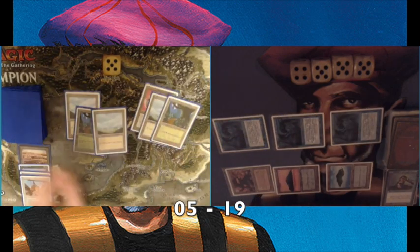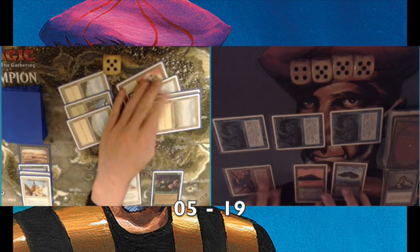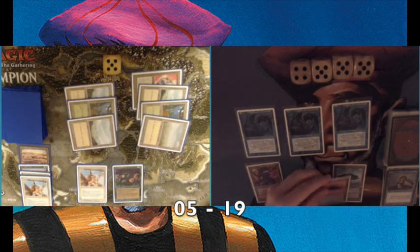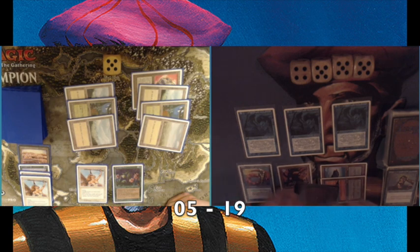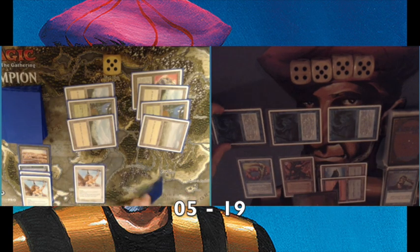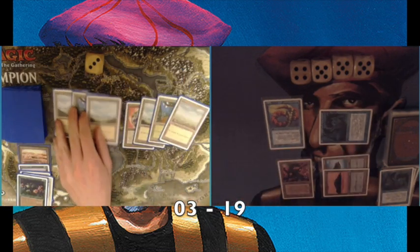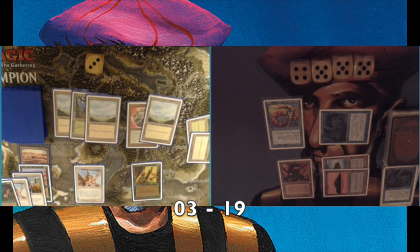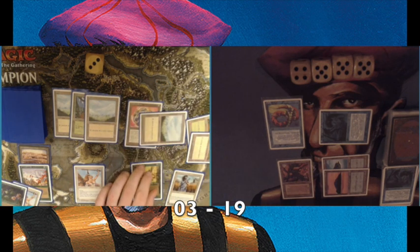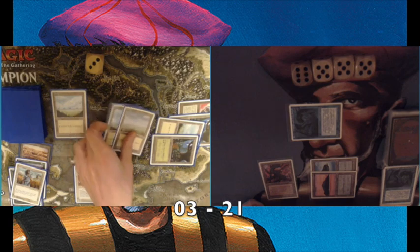I play a Psionic Blast on the Angel so I can attack with my merfolk — he's on five. He plays another Serra Angel and Argovian Pixies. I play Lord of Atlantis and attack — I lose two merfolk but he loses a blocker, with only the Angel left. He's on three and I have three creatures plus an animatable Mishra's Factory. He plays Regrowth, killing my Lord of Atlantis — he has a lot of weapons.